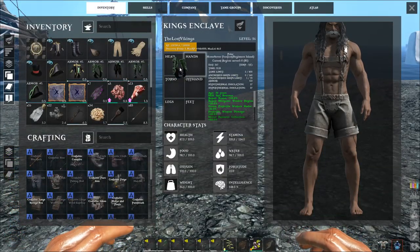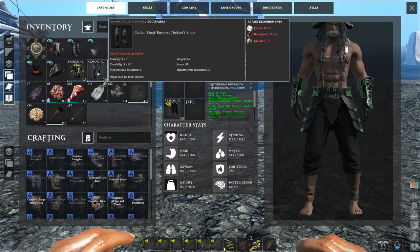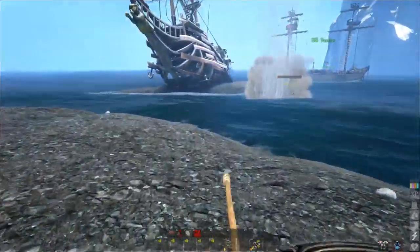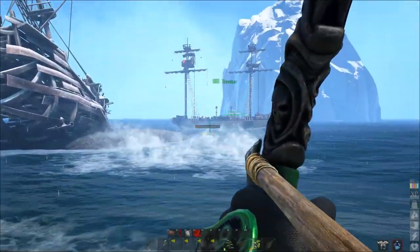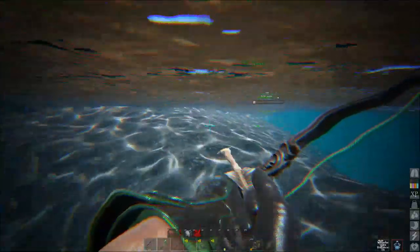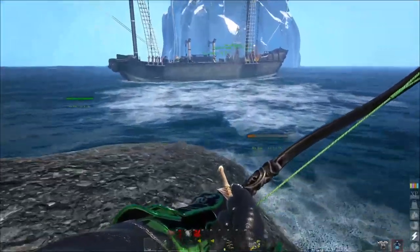I think he died. Let's go and equip our armor here — it's almost destroyed by the way. It's alive! Let's try and kill him. Hit him once... he's dead. Let's go and enter his inventory.